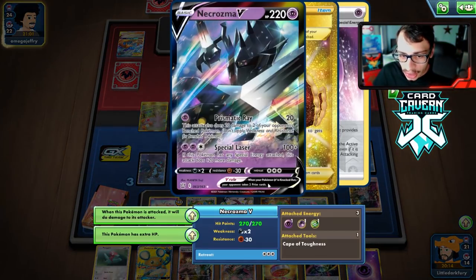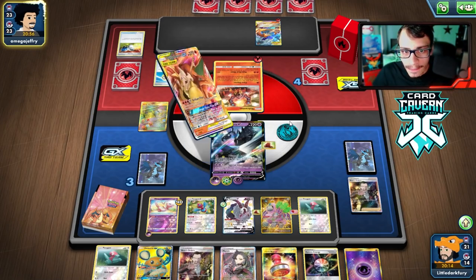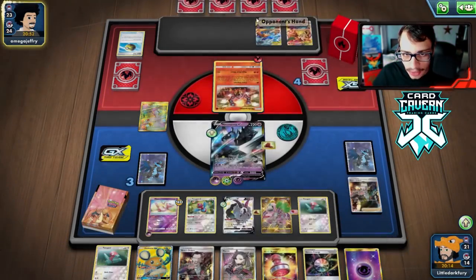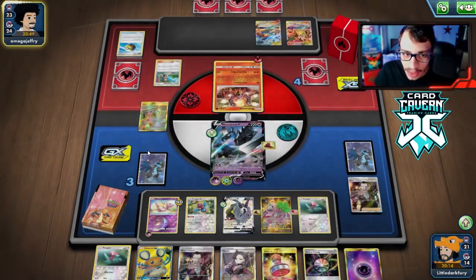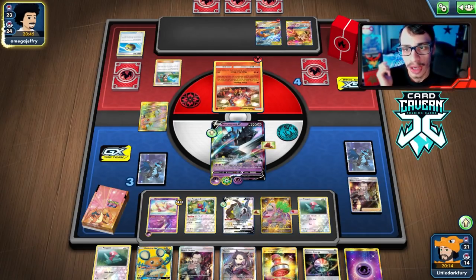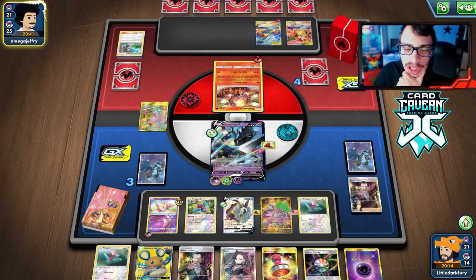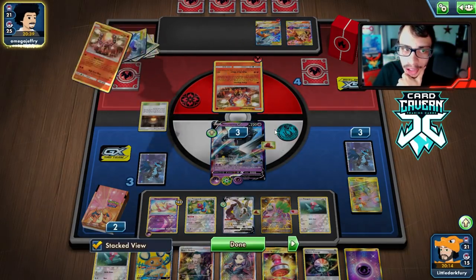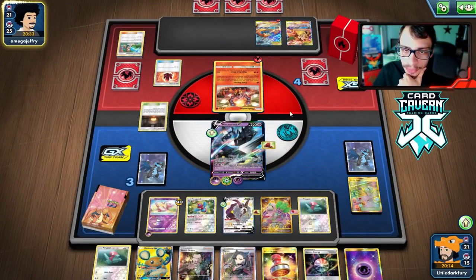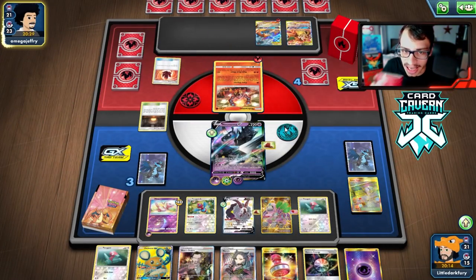The math works in our favor: if we Special Laser and they attack back, they take 20 from Horror Energy and have 248 damage — then Mew can clean them up. We Marnie our opponent. They didn't get a Welder off Green's, so maybe they don't have one. Necrozma still can't be one-shotted here with the Cape on.